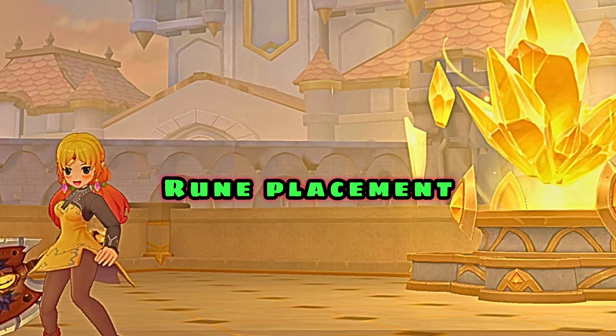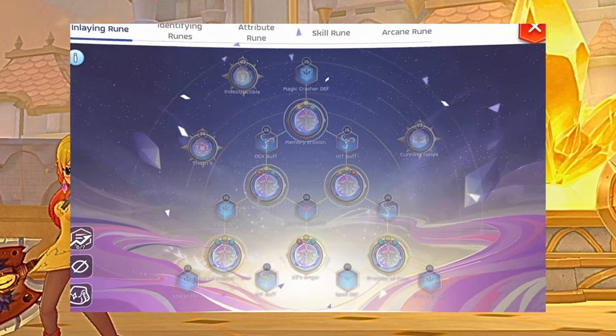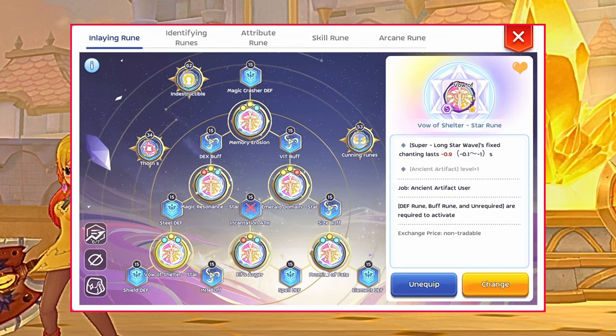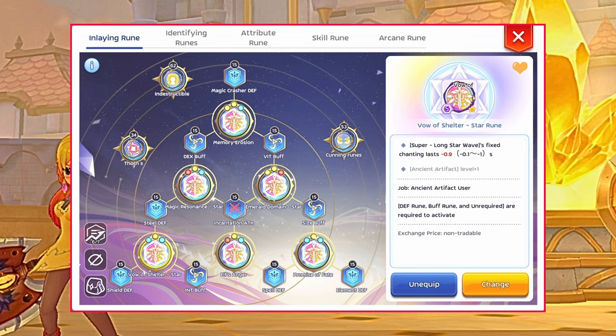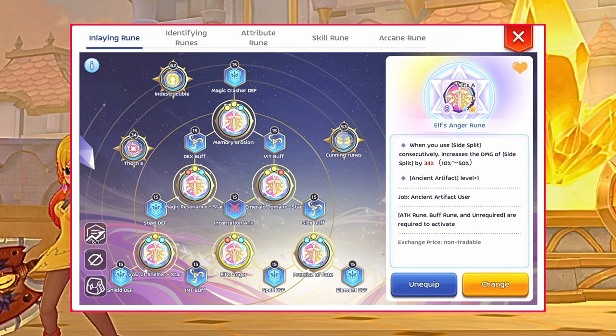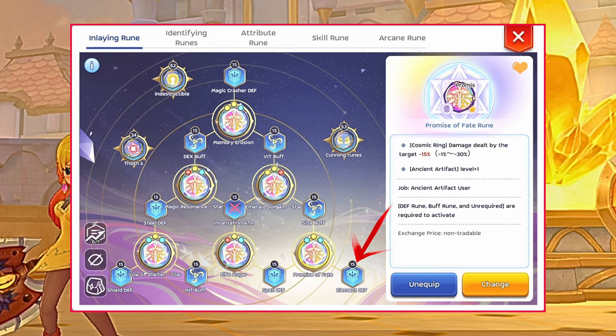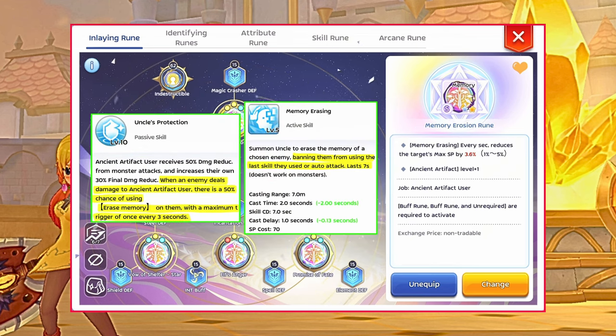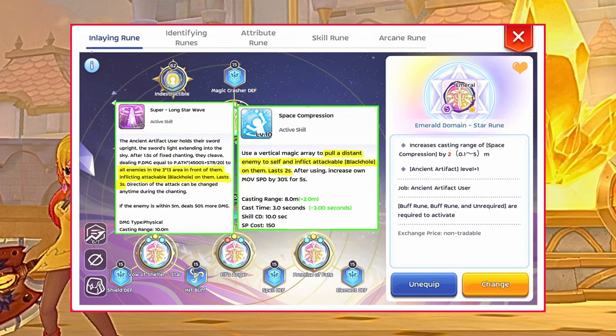As for the rune placement, you don't need core level 7 for utility health to be effective in GVG. My core level is 6 over 7 in this build to prioritize high first line of Brow Shelter rune to remove fixed casting time of Super Long Star Wave. As for the attribute rune, equip all the blue runes that will add more reductions to be tanky enough to consistently apply memory erase and attackable black hole state your enemies.